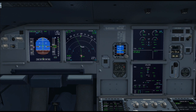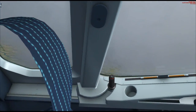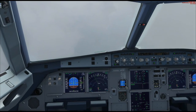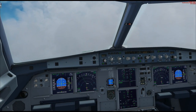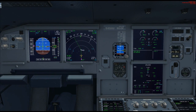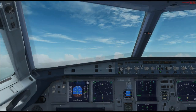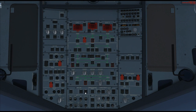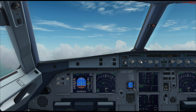Up to FL330 — that's our transition altitude, so we right-click the altimeter to standard. We are in cloud; doesn't really matter, we're flying fully automated on instruments with the flight computers managing everything. Incidentally, if the weather were worse we'd be watching the TAT temperature down here — if it's approaching zero and we're in cloud we would need to turn on anti-ice. Those switches are right here. Now we're getting above those clouds, climbing out.